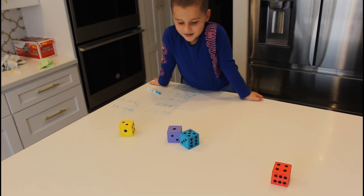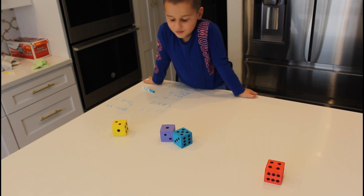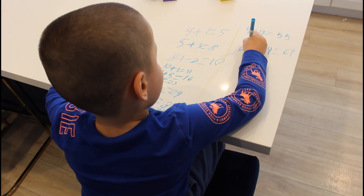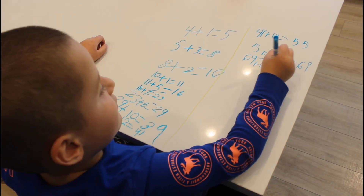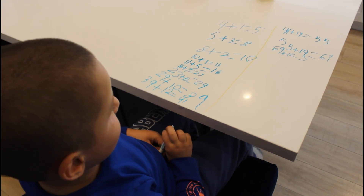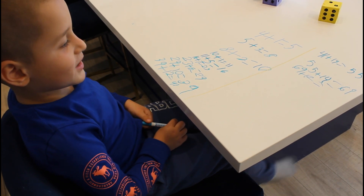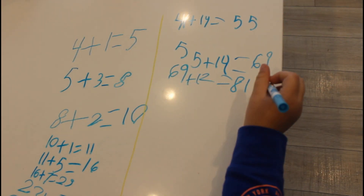One, two, three, four, five, six, seven, eight, nine, ten, eleven, twelve. Nice. Sixty-nine plus twelve equals... it's a hard one, Alex, you can do it. Eighty-one. Wait, wait — you're right. Eighty-one? Good job. Eighty-one.